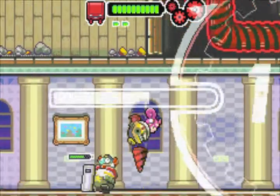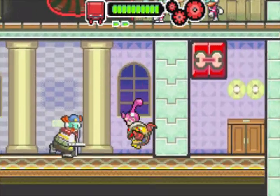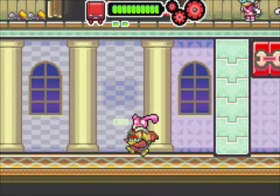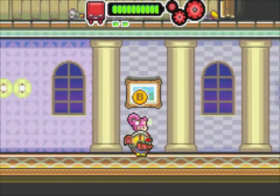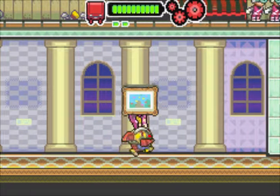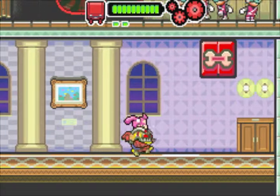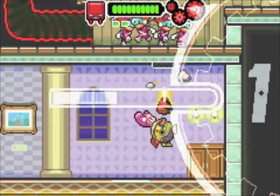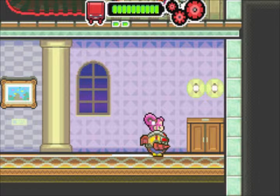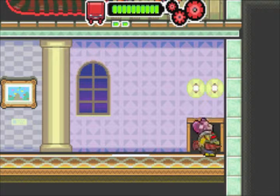Now we have these dudes with shields, these police dudes. Normally you have to counterattack them — just go behind them like that. But what I like to do is jump on them with my drill. That's my way of dealing with them, it's kind of easier and faster. If you normally deal with them, it takes time. So, remember this door from before? Now we can enter this one.